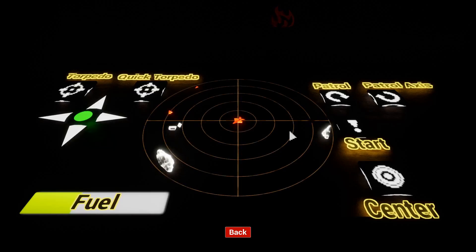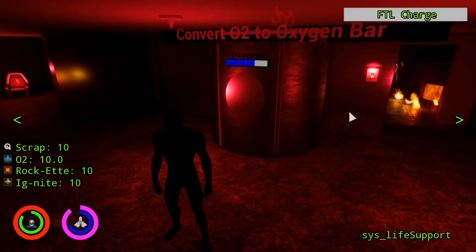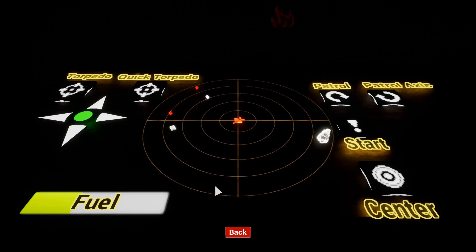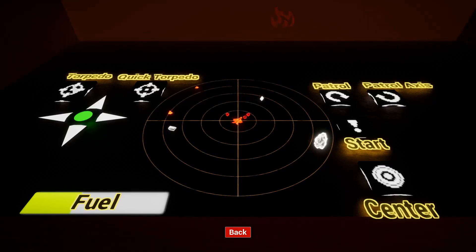Moving on, we have torpedoes. If I press the R key or the torpedo key, right now I have the swarm torpedo upgrade enabled and that, as you can see, sends out three torpedoes to the target location. These can be used for destroying turrets, destroying mines, as well as an alternative way to mine asteroids.